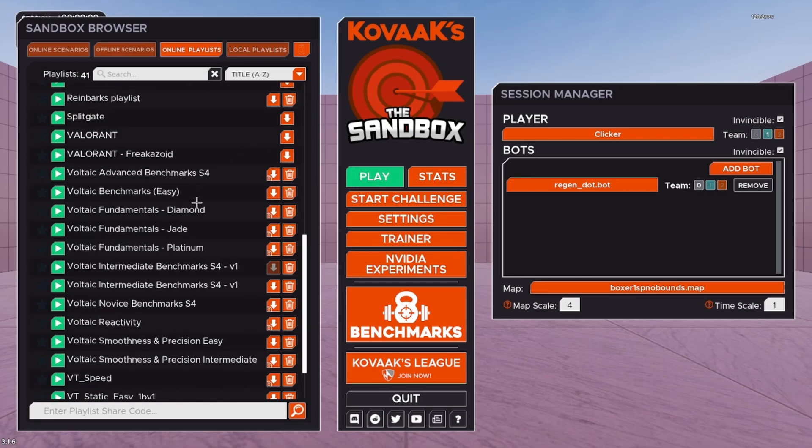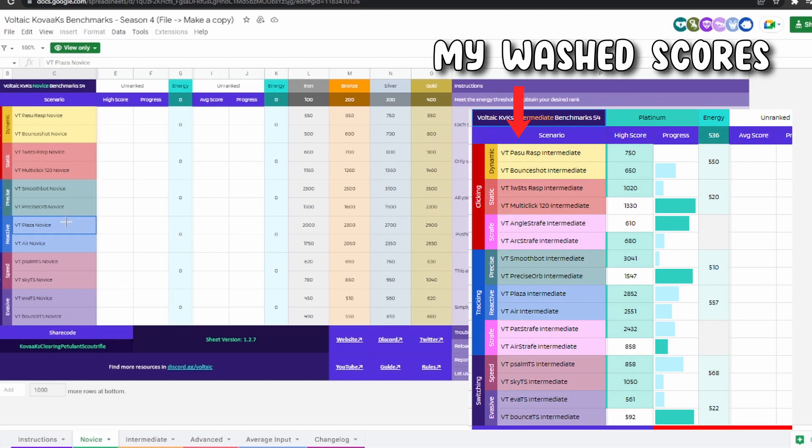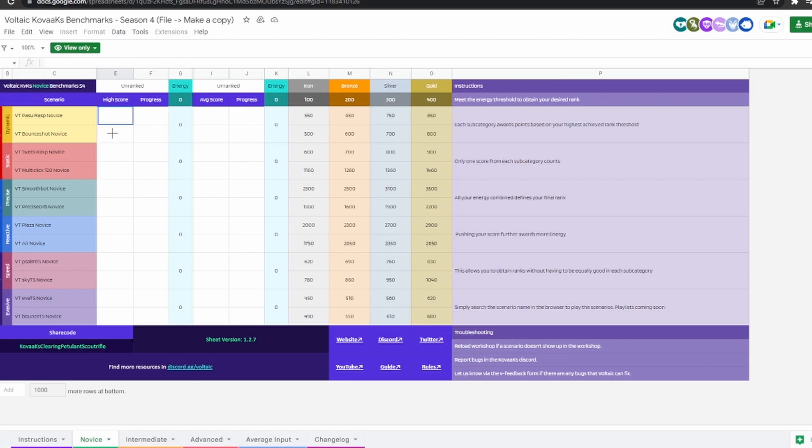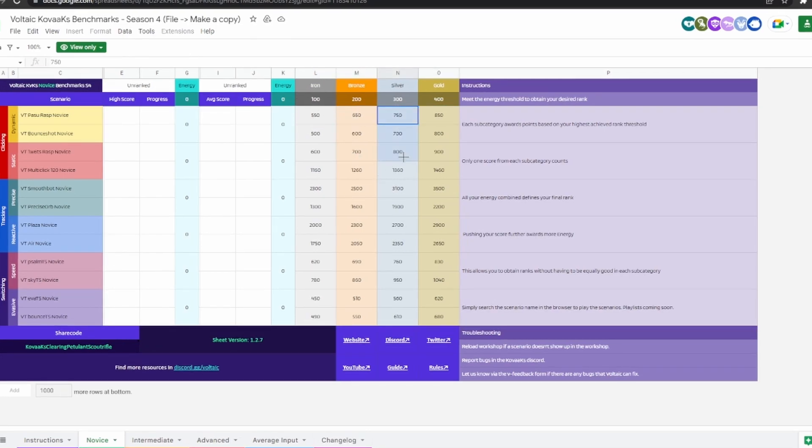You can press the download button and it'll send it to your local playlist, or you can just play it from within the online tab — either works. The first step is to get that playlist going in Kovacs and play each of the scenarios one to three times depending on how long you want to spend. Each time you get a score, choose your high score from your attempts and write it in the sheet. Your score will have a dedicated rank depending on how high it was — you can see the thresholds for each rank — and it'll average them all to give you an overall rank.